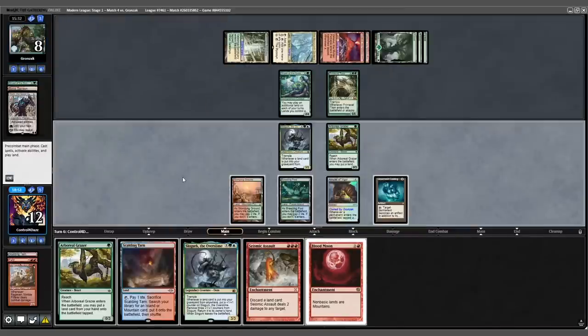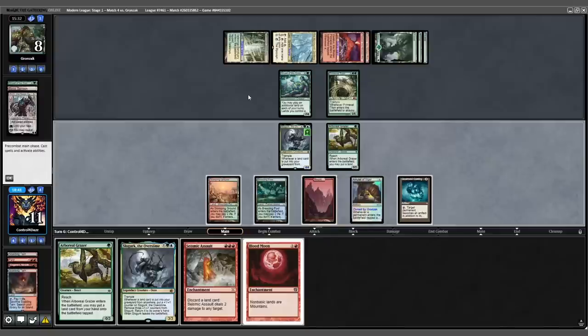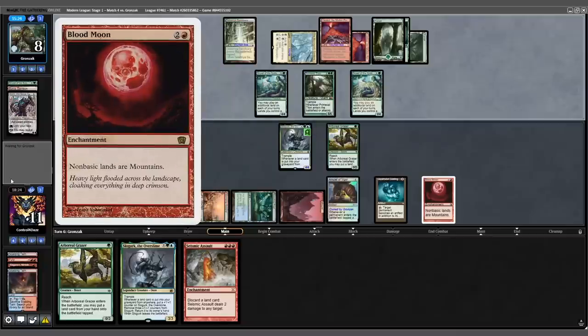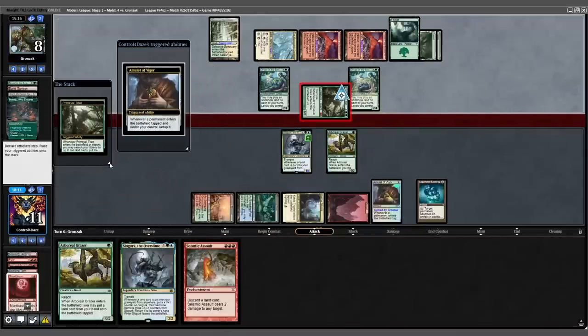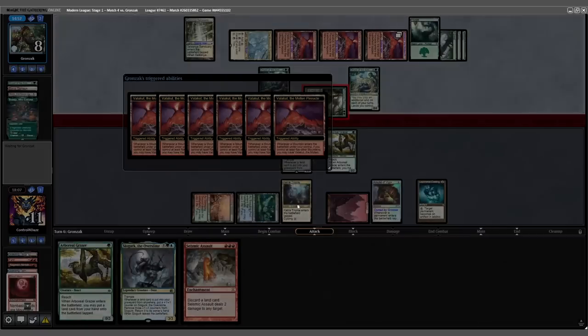We drew a Scalding Tarn a little late, play it out, fetch, trigger Slowgurk on their Basic Mountain, and play out a Blood Moon. Back to our opponent — another Dryad, attack for six, Seiju down to Blood Moon, Triumph into play. We untap, Vesuva enters, there's going to be six Valakut triggers, and that will be game. We scoop it up.